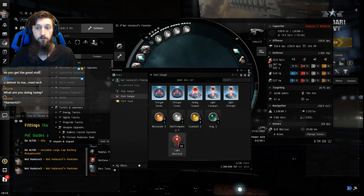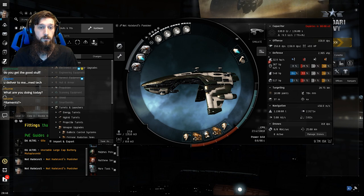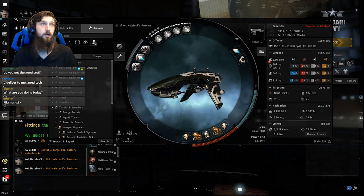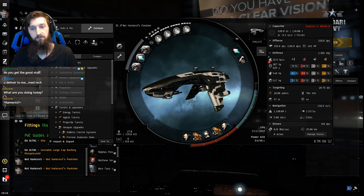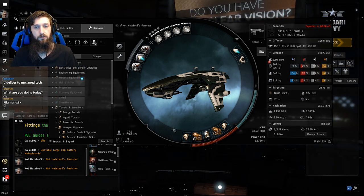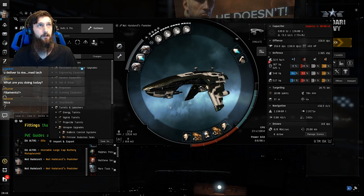We are pretty primed to upgrade our ship tomorrow — I might need to do one more abyss just to get the money. We did electrical filaments and made roughly 28 to 30 million ISK, so we did about 15 million ISK an hour, which is really solid for a character that is less than six hours old.